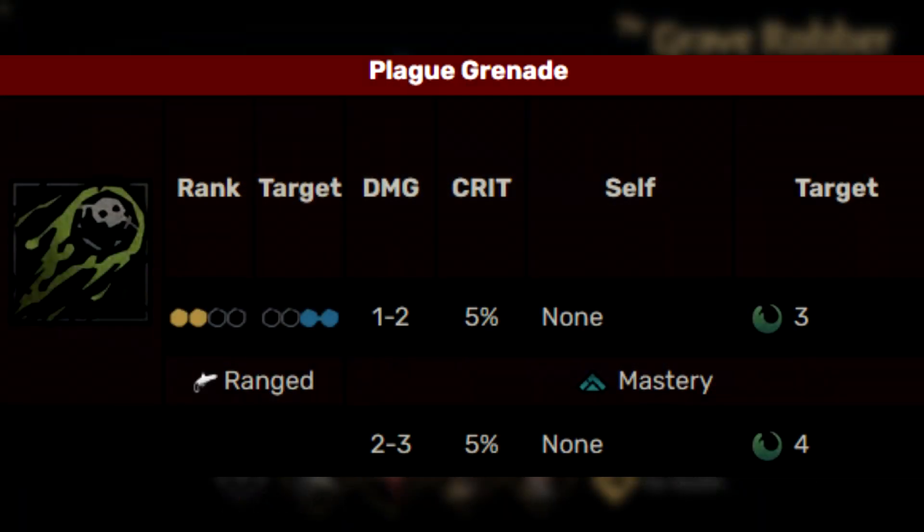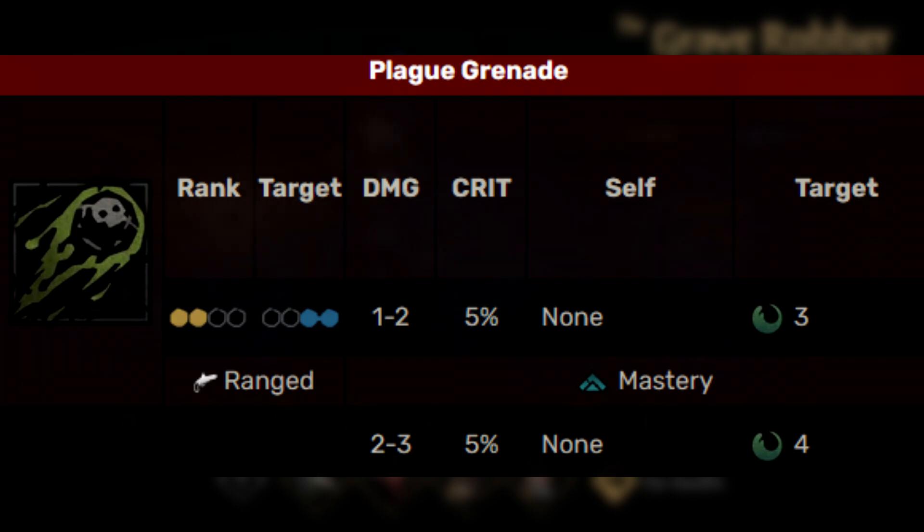Next we have Plague Grenade. This is one of the other really strong abilities of the Plague Doctor — her back row cleave blight attack. It does very little damage, but it does hit the back two ranks and can apply a decent amount of blight, even when unupgraded.